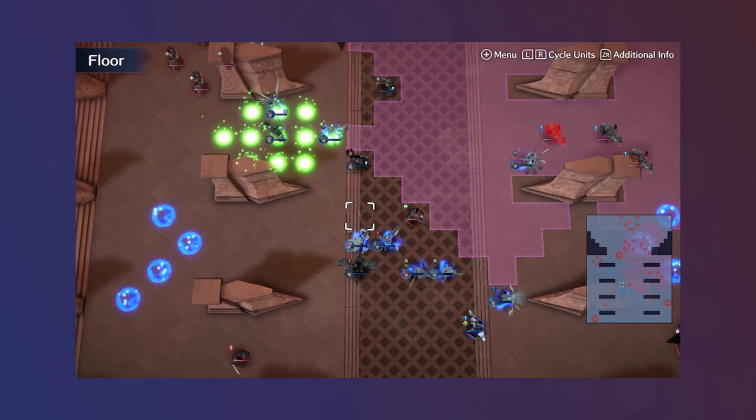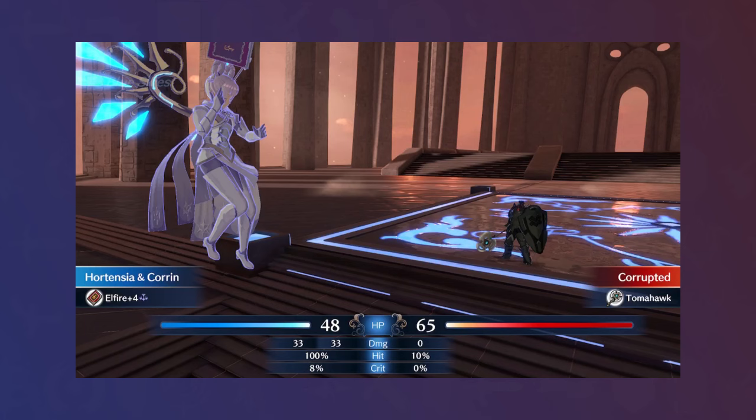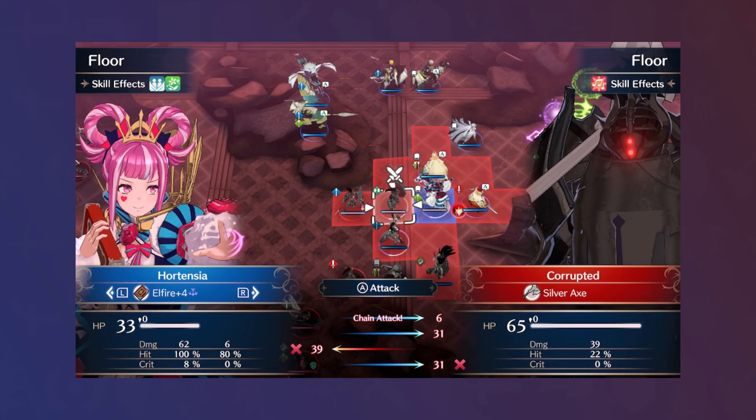Jumping to Chapter 21, Hortensia once again got pushed far forward Turn 1 with Dancing and Goddess Dancing, using Rescue to help Rosado keep up. In doing so, she was able to sweep the Bow Knights immediately, then use her huge Res to bait Griss's group, then take on the boss group, freezing enemies with Korin while the rest of the army approached.